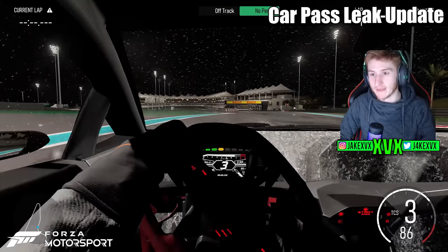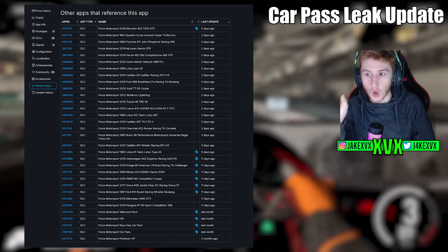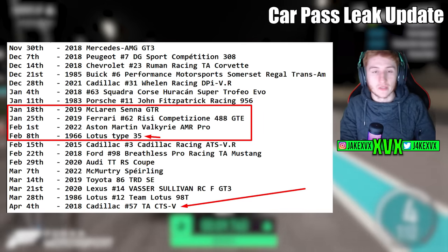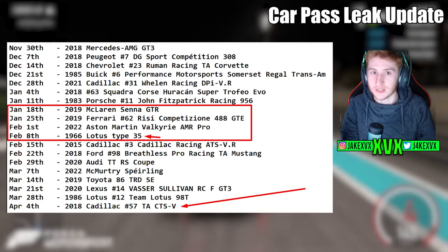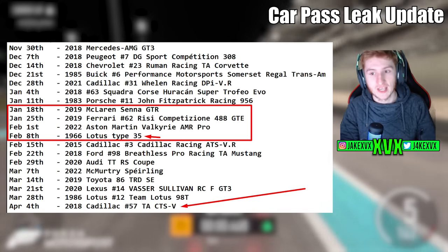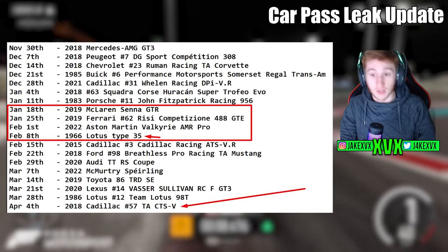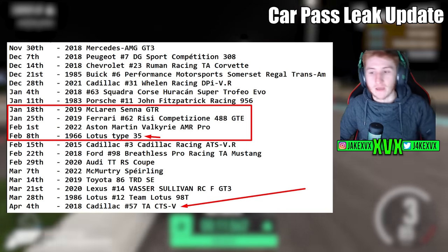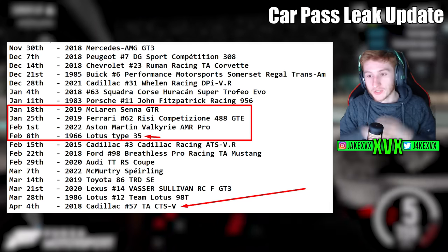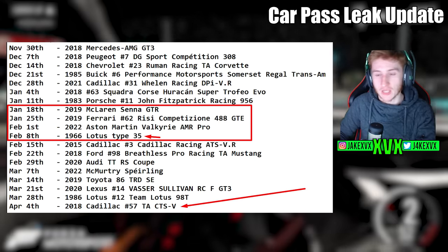That's the full update. Now, regarding the CarPass — there was what we thought was the full CarPass list leaked a couple of months ago, added to the Steam database. Up until now the predictions were spot on. The McLaren Senna GTR, the Ferrari, and the Aston Martin Valkyrie are all correct. However, the car coming out on February 8th is not the Lotus — it's the Cadillac CTS-V, which we had predicted for April. That makes me question the accuracy of the rest of the list, though the cars are probably correct, just not necessarily in the right order.